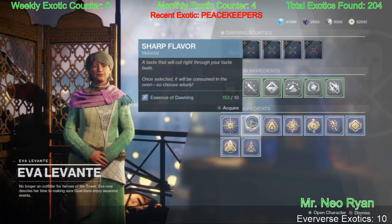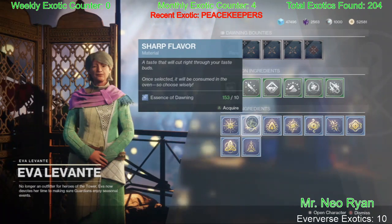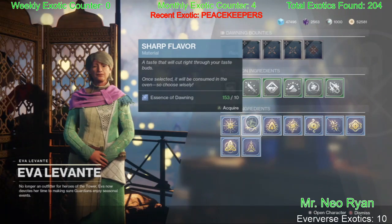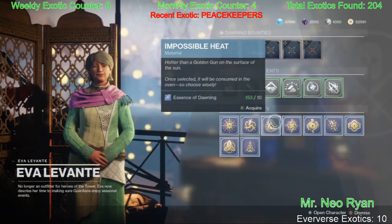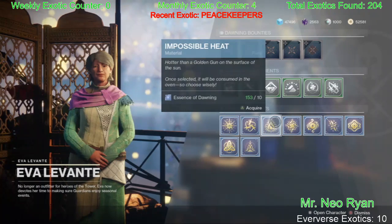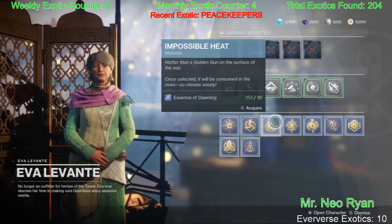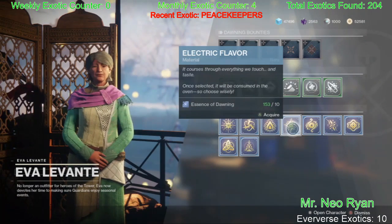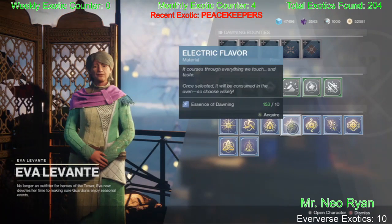Sharp Flavor — pretty self-explanatory. Whip out a sword and you've got it: sword kills. Impossible Heat comes from solar damage kills, and that'll usually give you Impossible Heat.